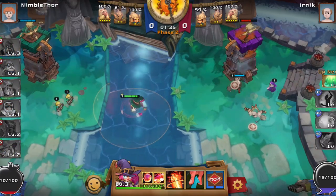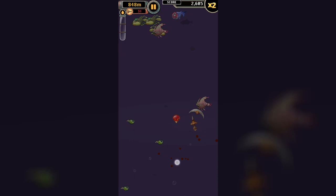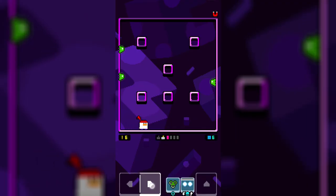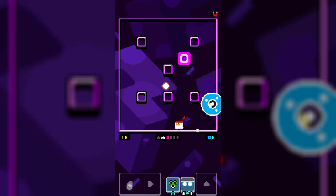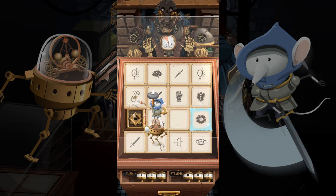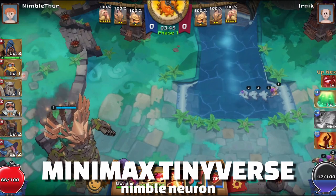So the games I've got for you guys today will range from an amazing new turn-based strategy game to one of the most promising Clash Royale alternatives I've seen in a very long time on mobile, a fun yet chaotic fast-paced arcade platform shooter, and then lastly a fishing game where we use sea mines to catch mutated sea creatures. I think we've got a pretty good episode ahead of us, so let's get started with today's first game, Minimax Tinyverse.